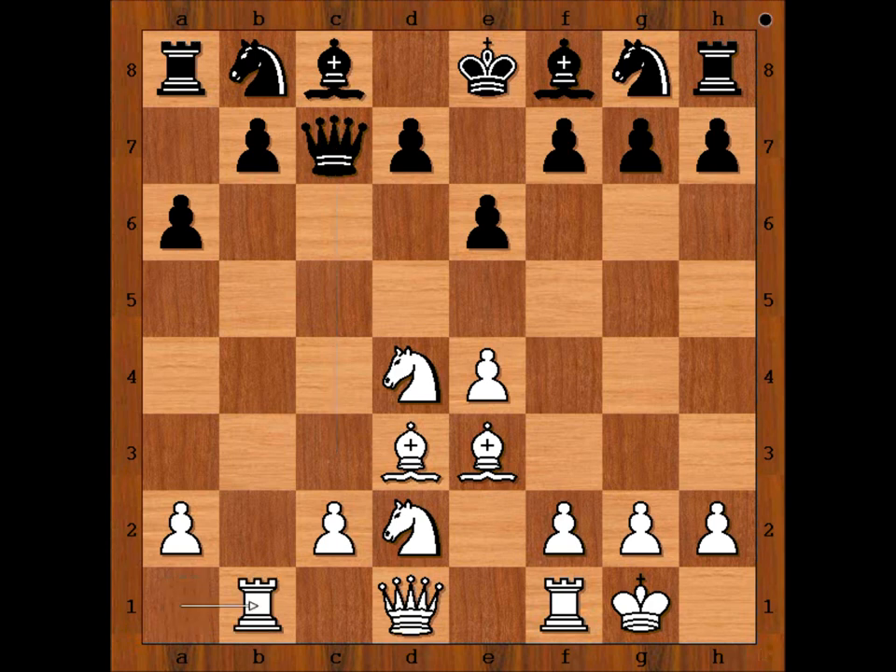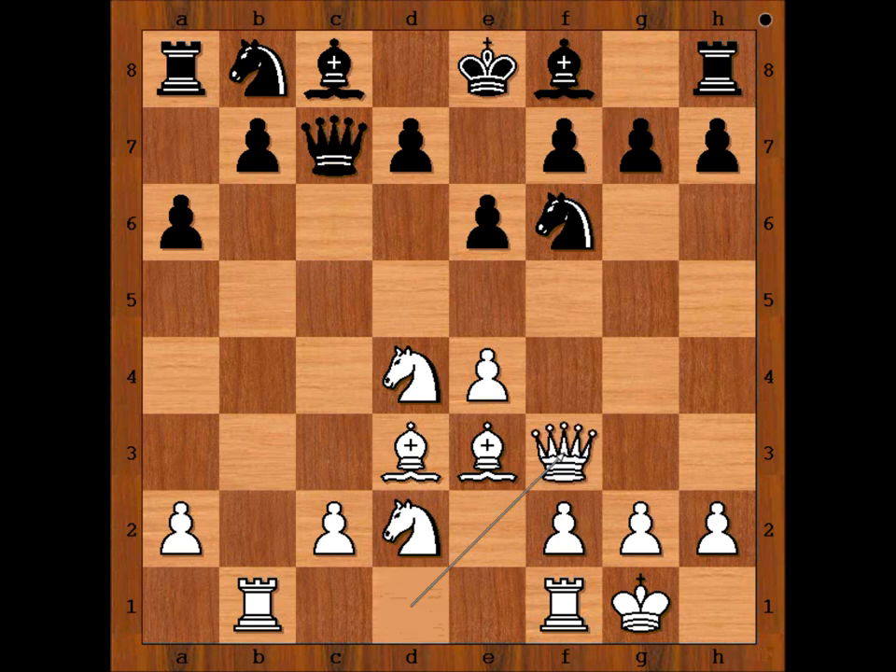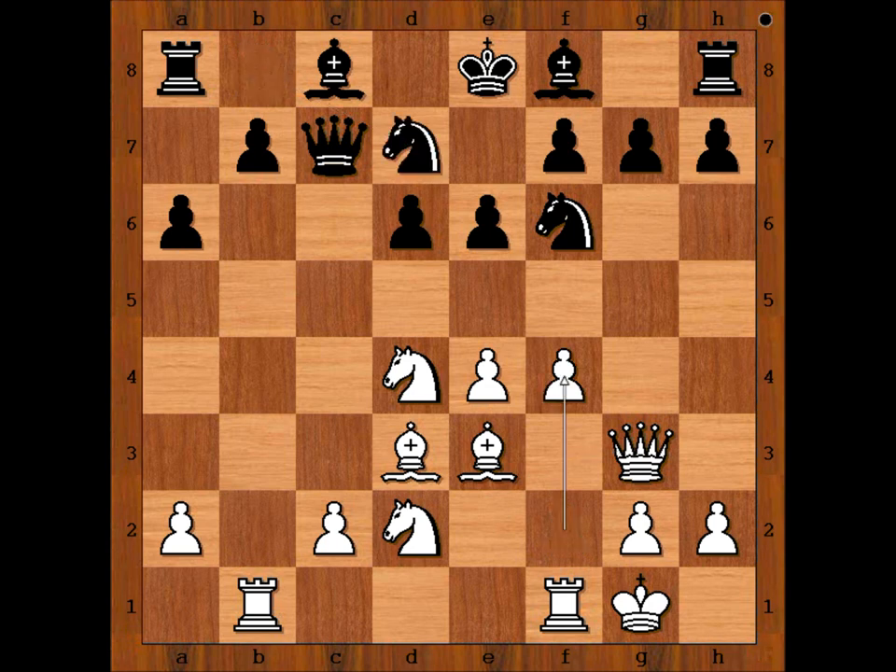Rook to B1 was played. Knight to F6, Queen to F3, D6, Queen to G3 eyeing the pawn on G7. So Black's bishop must stay on F8. Knight from B to D7, F4, Knight to C5, intending to open the files.